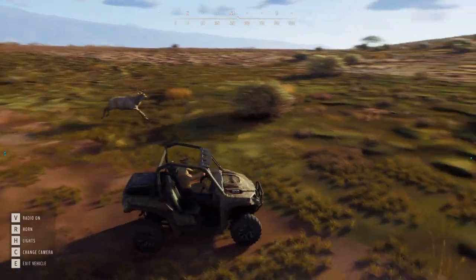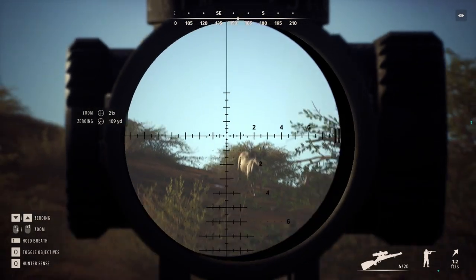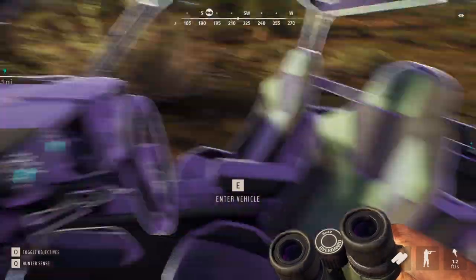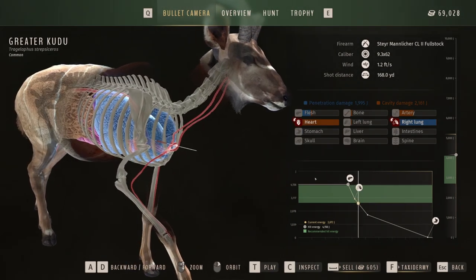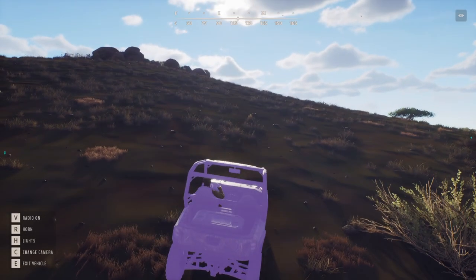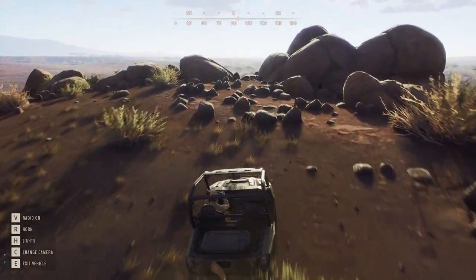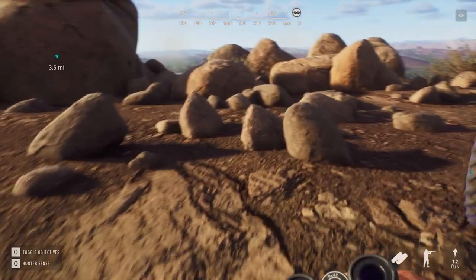Here's a Greater Kudu, and there's a bunch of them. This should be a one-star mature — heart shot. Did I get the heart shot? Yes I did. One-star mature, 600 bucks. Now let me get my vehicle stuck — I knew it. Son of a gun. We'll recover that in a minute; I just want to come around the back here and see if we can spot these guys.